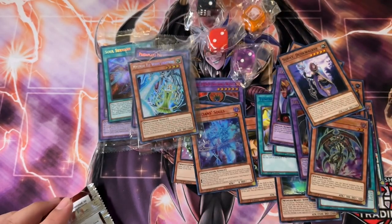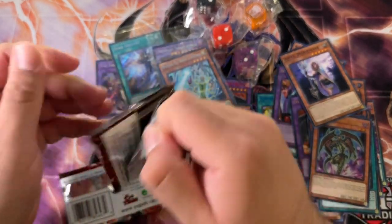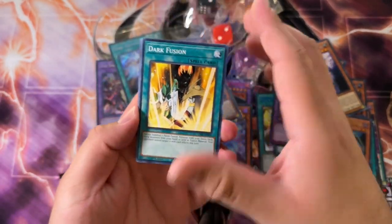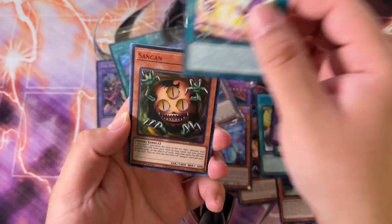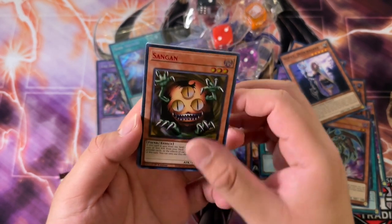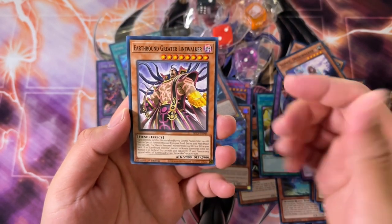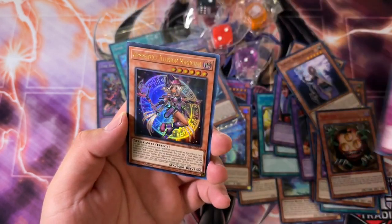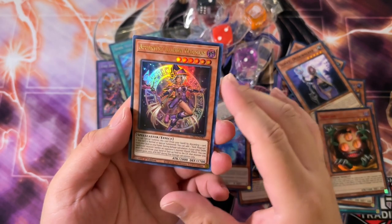Pretty decent spread if I do say so myself. We could still get the Evil Hero Adjusted Gold and Malicious Bane, which are the highest value cards besides Magician's Souls. One of the big problems from the set though was the short print, so I wouldn't doubt that we don't pull any of them to be honest. Spirit Message N, Scrap Iron Signal, Apprentice Illusion Magician — very magician-centric opening. I usually pull more Hero stuff than Magician stuff.